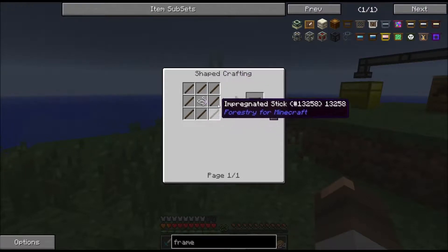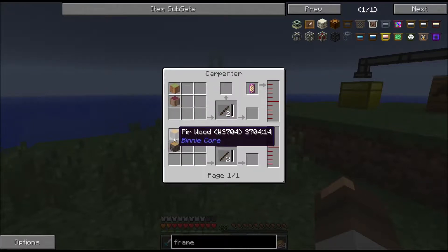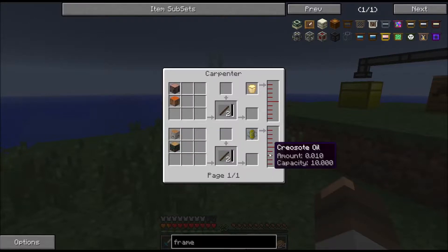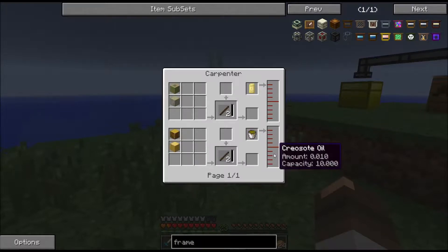We can craft this, but we need string — not too bad. And then some impregnated sticks, which is going to be wood — lots of wood. And then we can use our creosote oil that we've already got. It takes 0.01, so I can make 200 impregnated sticks with a bucket of creosote oil. I've got 350 buckets going right now, so I'm doing pretty good — I'll be able to make those for days.